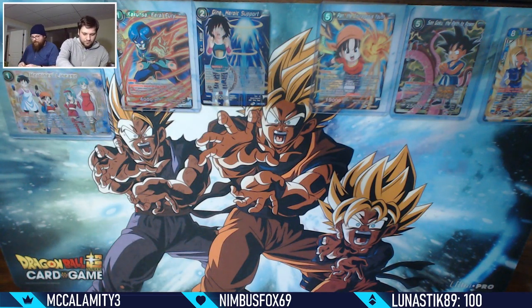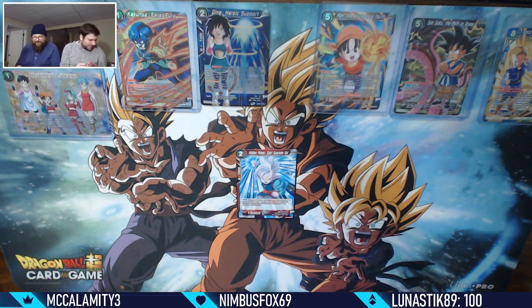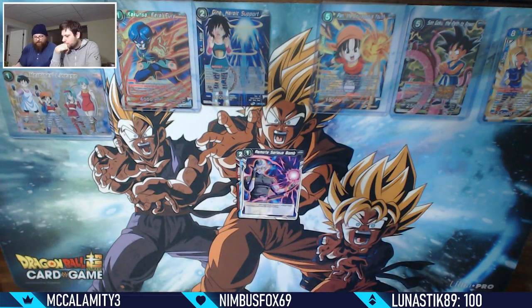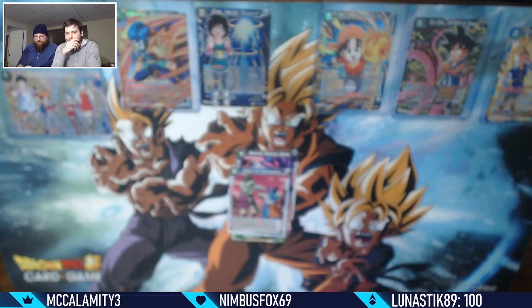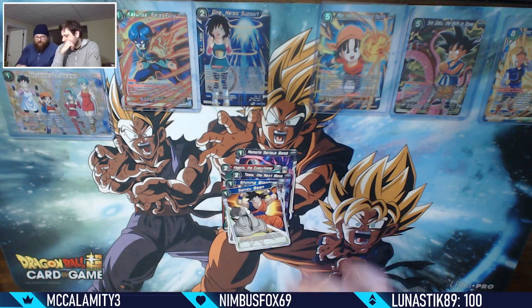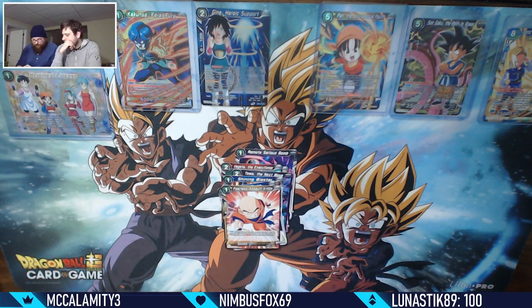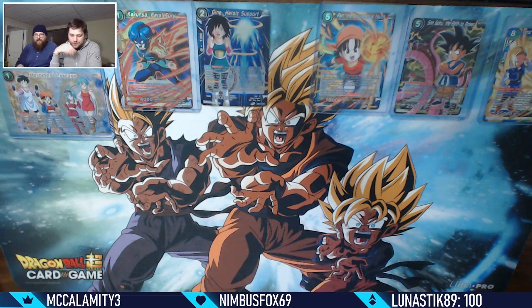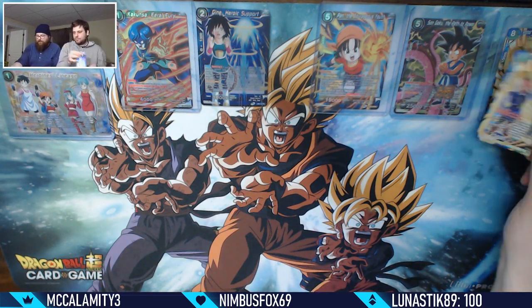Time for my next pack - there are four more left each after this one. I was worried this would take about an hour to open two boxes on screen. Supreme Kai, Remote Serious Bomb, Ribrian, Broly, Chilled Army Reinforcement, Vegeta the Executioner, Toa, Shining Blaster, Senzu Bean, Fearless Assault Krillin, Senzu Bean, foil rare King Vegeta, and another Android 17 and 18 super rare - that is two of that card.